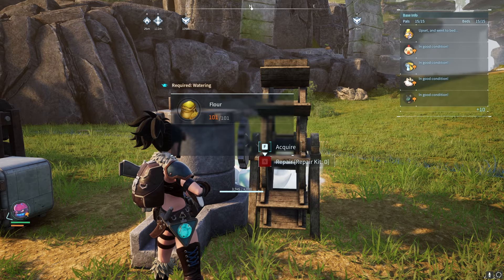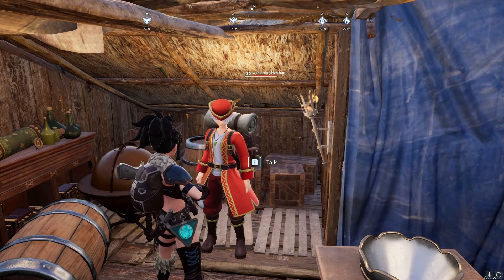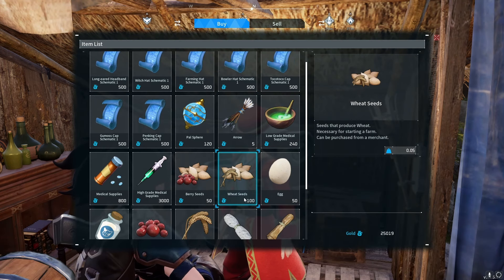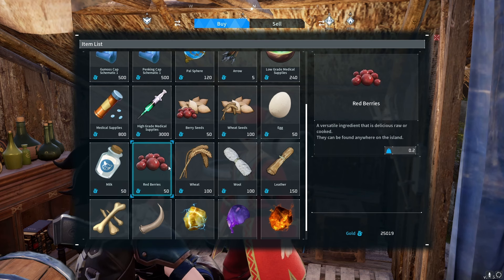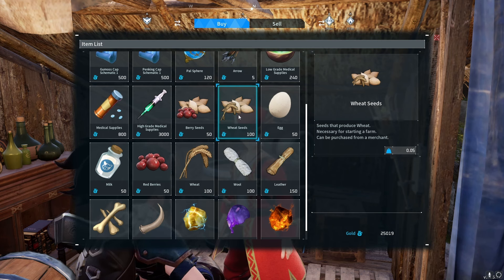Berry seeds are easy to get — their shrubs are very common. Now, how do you get wheat seeds? One way is to go to a wandering merchant and buy wheat seeds — they're only 100 gold each. What's nice is that this trader also has the other ingredients you need to make the cake. So if you're low on anything and have enough coins, you can come to this merchant in the small settlement to get eggs, milk, berries, and more.